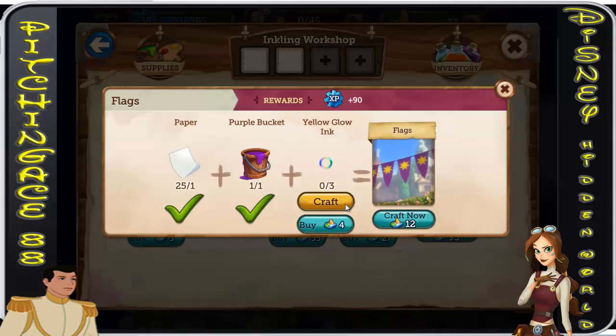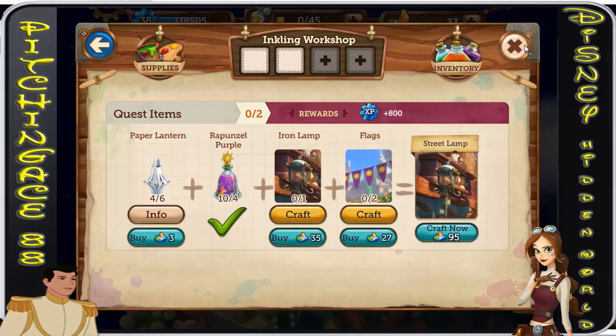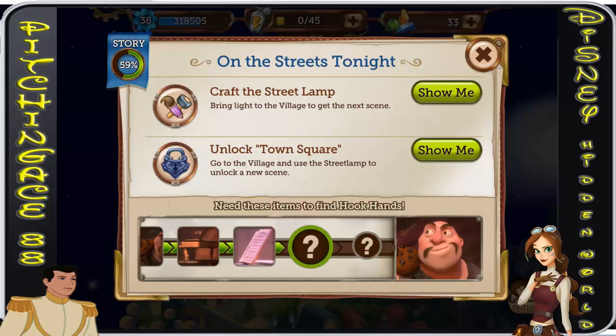Anyway guys, I am going to need to craft a whole bunch of stuff — grab some more mastery, some paper lanterns — and I will see you guys back here as we unlock the town square. See you guys in a little bit. This has been Pitching Ace 88, over and out.